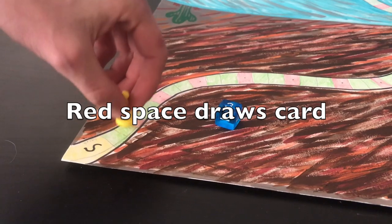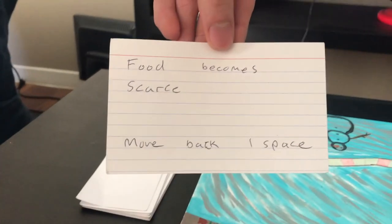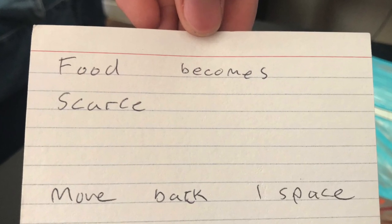If you land on a red space, draw a card and follow its instructions. Then place your card into the discard pile. If all your cards have been used, shuffle the deck and reuse all your cards.